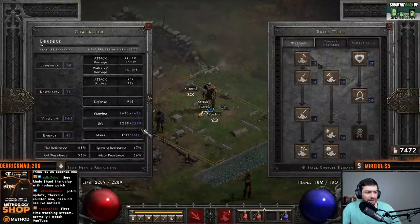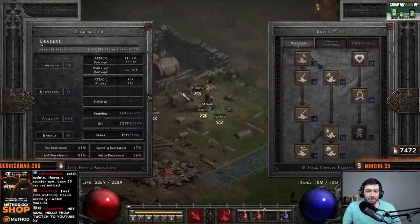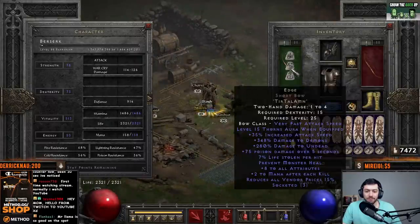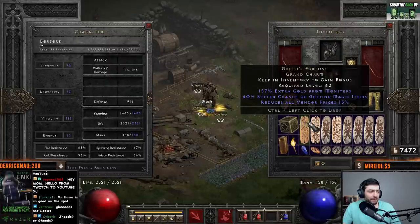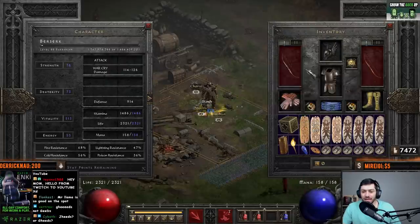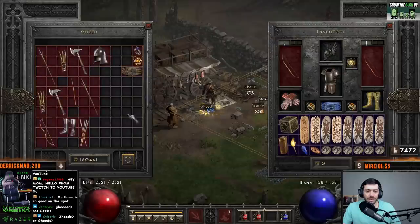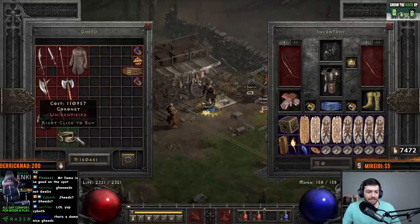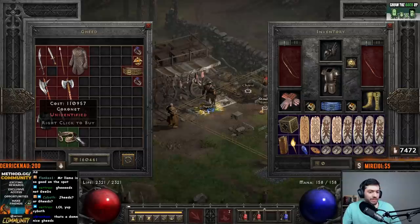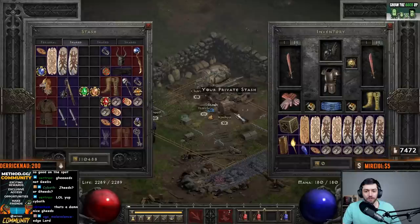I did magic find runs, and then once I did that, I put on my Edge bow for the 15% reduced vendor prices on top of the 15% I get from my Jeed's charm. Then I went over and just gambled all the coronets I could find. You can see it's 110,000 gold right there for the gamble, and just did that over and over again.